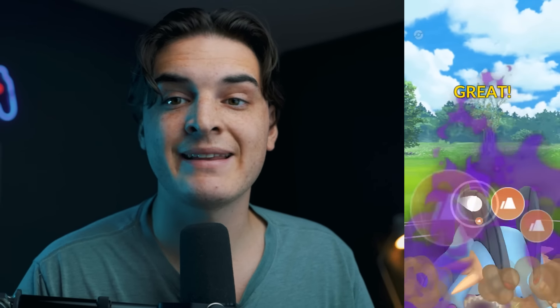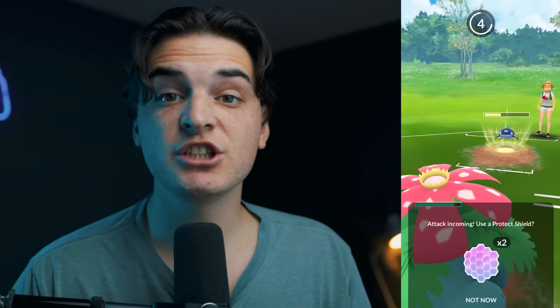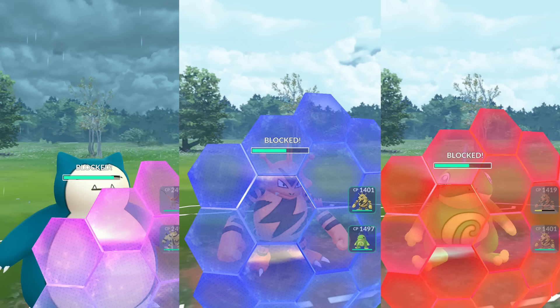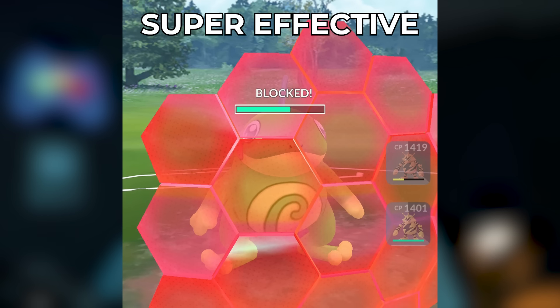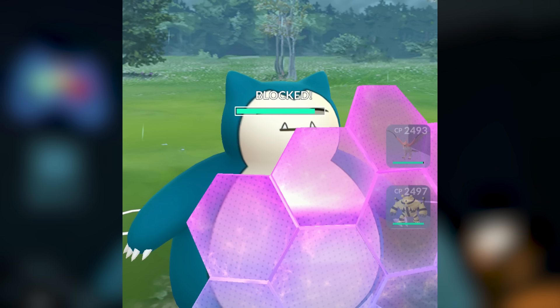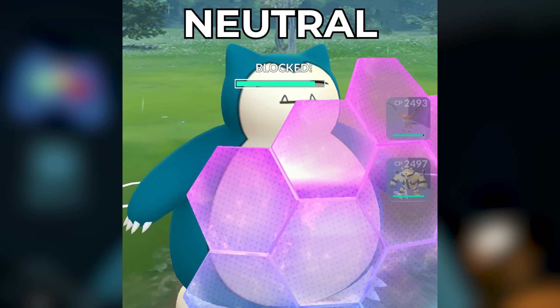The game would be broken if charge moves always connected, so shields exist. Every player starts with two shields per match. You can use a shield any time your opponent throws a charge move, but once both are used, every charge move hits. A shield blocks all damage from that charge move. Tip: if the shield is red, you blocked a super effective move — good use. Blue means not very effective — probably a waste. Purplish/neutral means it would have done moderate damage.